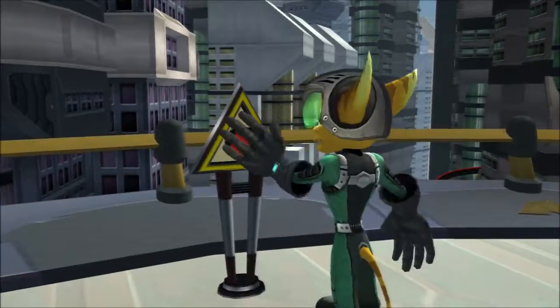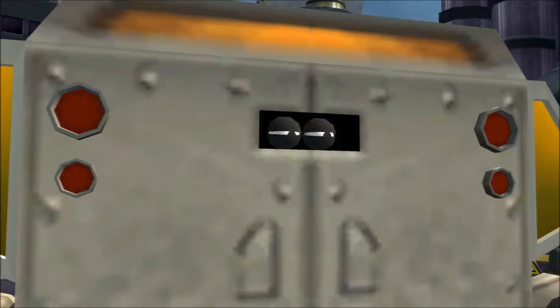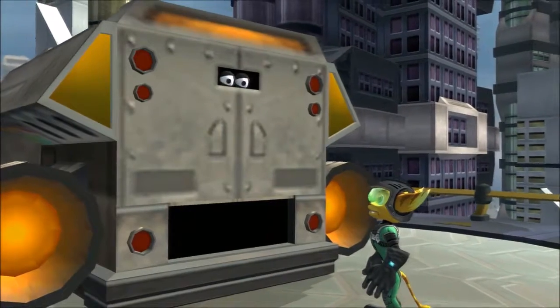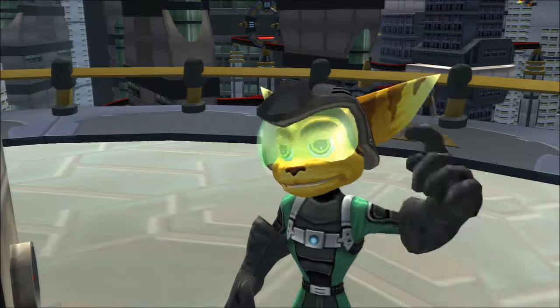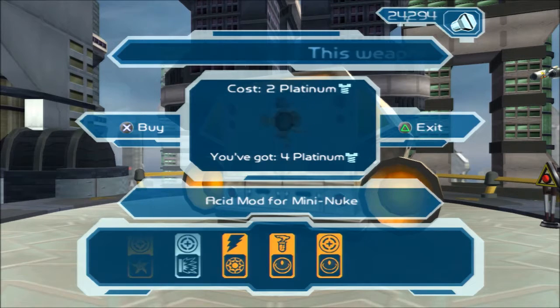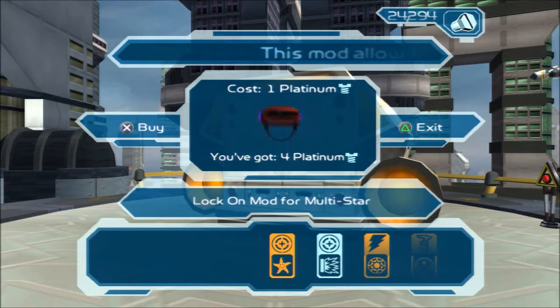Oh no, I know what this is. Put it in the slot — the weapon you want modified, put it in the slot. Oh, I get it, you make weapon modifications. You can take your puny little weapon and with a few tweaks turn it into a powerful piece of equipment. Welcome to Slimcognito. Raritanium — no wait, these are platinum bolts, sorry. These are what the bolts are for: lock-on mod, acid mod for mini nuke.